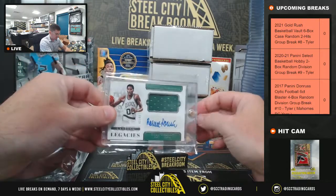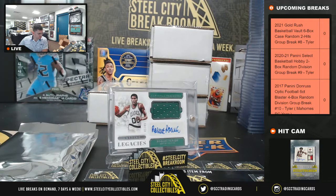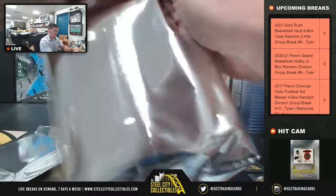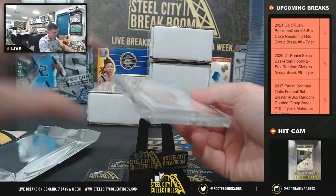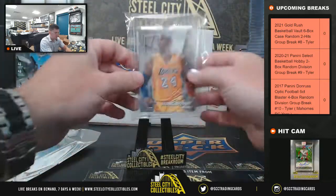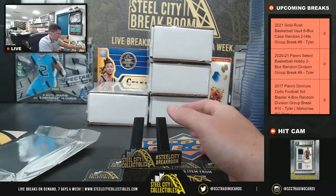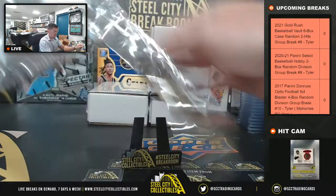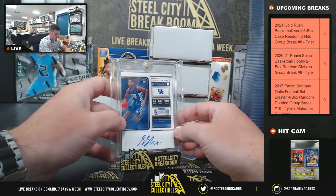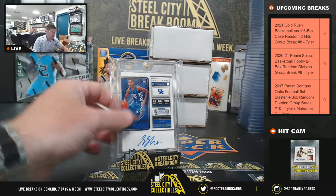Robert Parrish 43-49 Jersey Auto. Kobe, 2014-15 Prism. Shea Alexander Contenders Rookie On Card Auto.